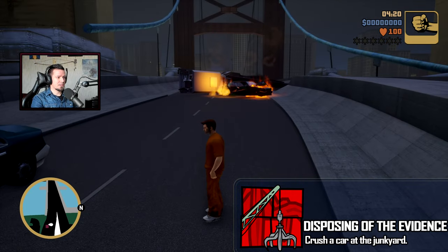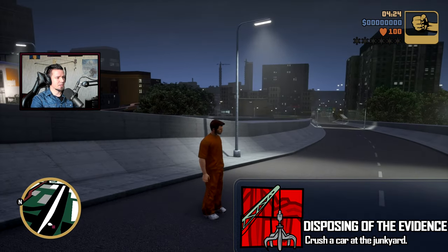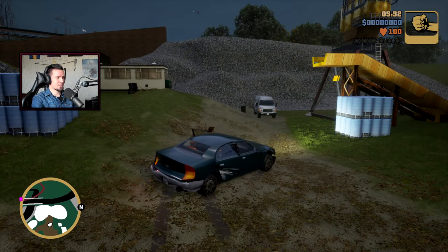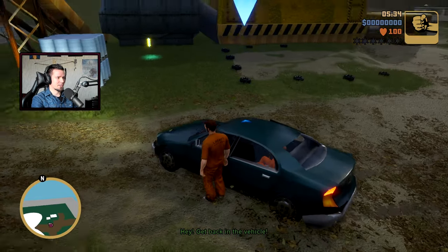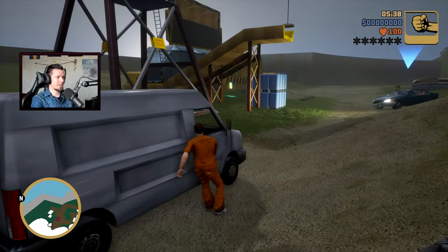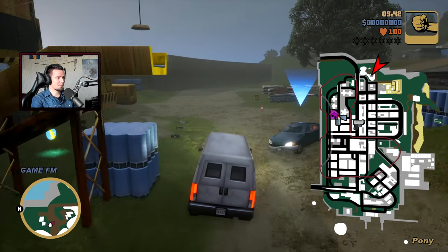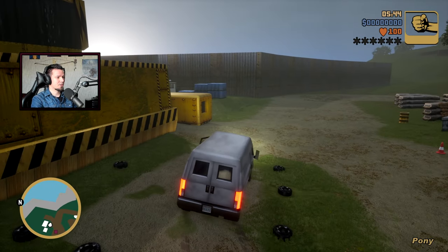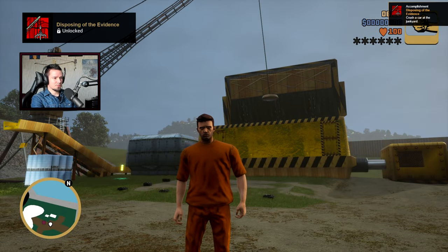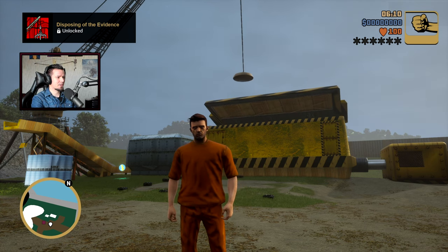Welcome to GTA 3D. The first achievement is Disposing of Evidence, which involves going to the crane and crushing a car. Since I'm currently on a mission I can't crush this car or I'll fail it. Instead, go to the junkyard located on the map, park your truck over here, wait for it to lift, and the first achievement — Disposing of Evidence — is complete.